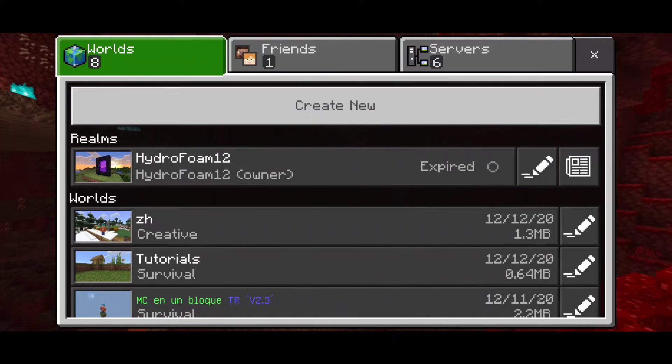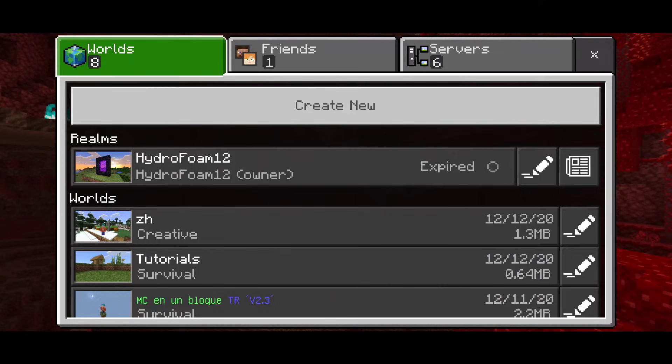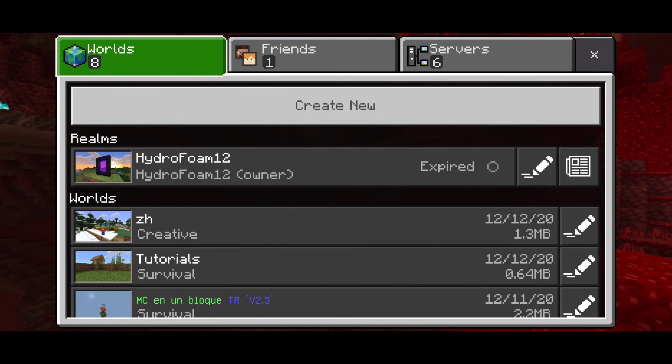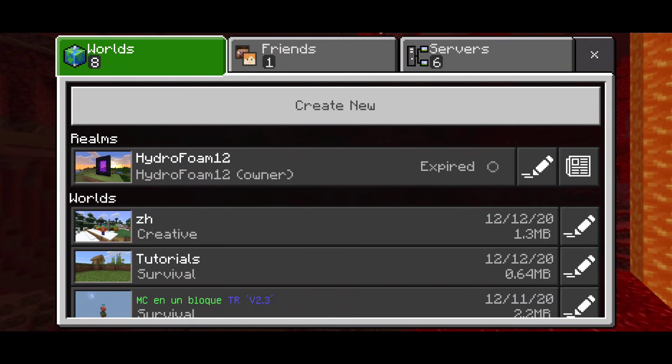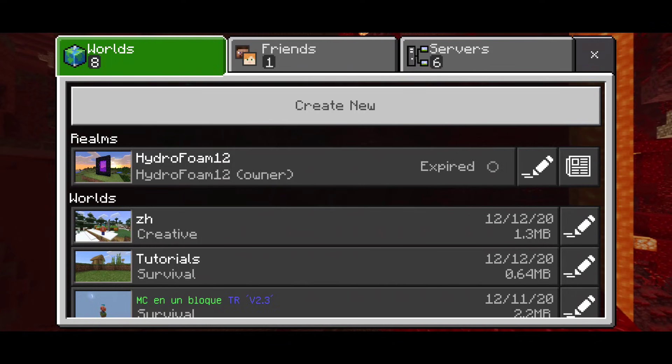Thirdly, check your privacy settings. Depending on your privacy settings, if your Microsoft account age is set to under 18, you will not be able to invite players into your world and you will not be able to play on servers or with friends either. I've already made videos on how to fix that — I'll put one of the links on screen right now, so go ahead and check that out.